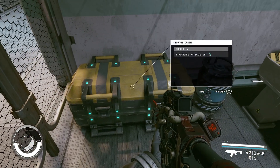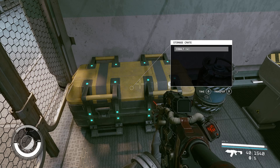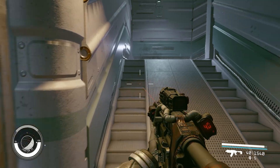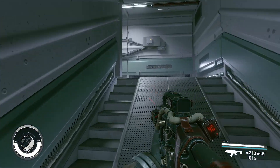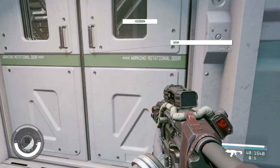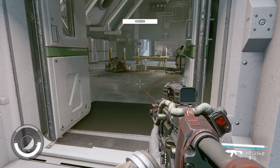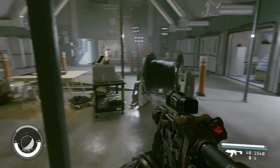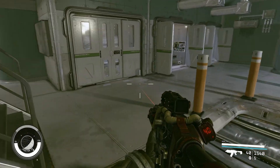Oh, nice little garbage room — I like it. Structural material, we need that for sure. Oh, we needed that — perfect. Okay, what else? Looks like we're already back to the main entrance. That was a pretty small lab this time.